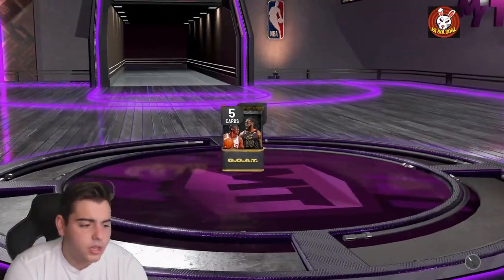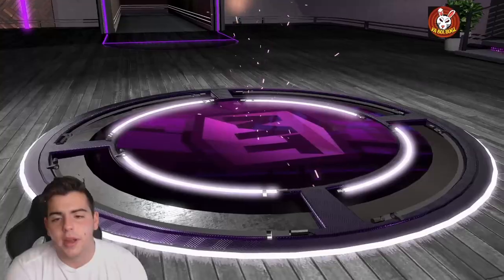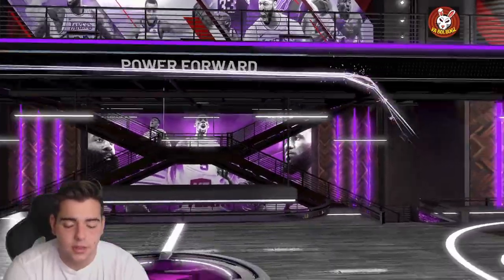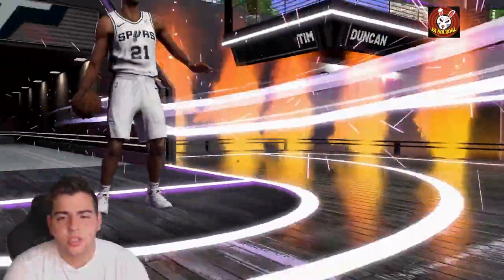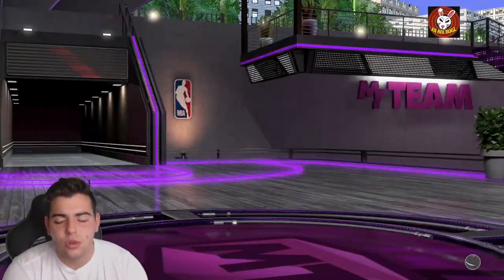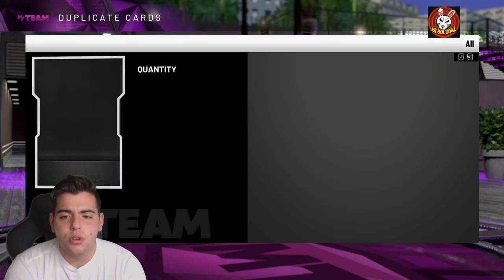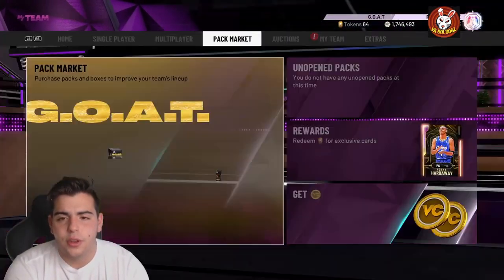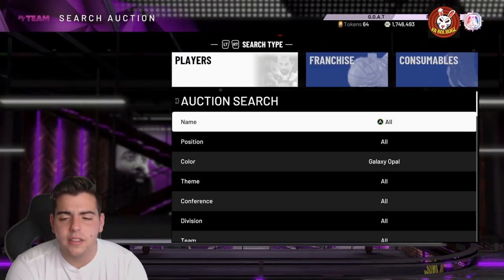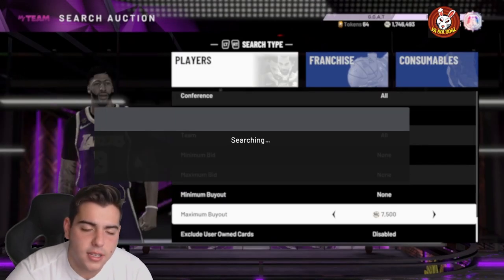Overall you can pretty much snipe anything you want. I keep pulling Tim Duncan, John Stockton, Hakeem and those other cards — I'm getting sick of it. My best method like I said is going by player name. There's really no solid snipe filters right now, but going by player name makes the most sense. If there was a GOAT filter that'd be great, but honestly that's all we got. Try out anything you want — this is endgame. Hope you guys enjoyed, stay tuned for more content.